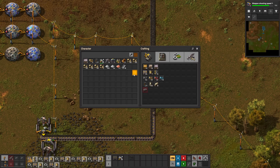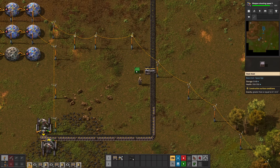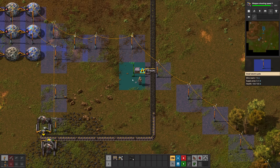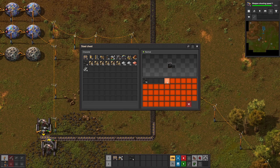This tip is really important: if you want to grab items from belts, utilize a splitter. Never take items directly from the main belt. This way you will always make sure that at least 50% of the coal will reach the boilers for electricity production. Don't forget to limit the chest size.